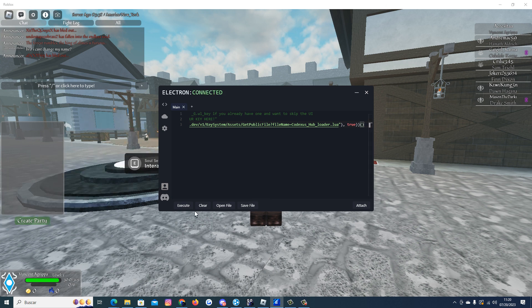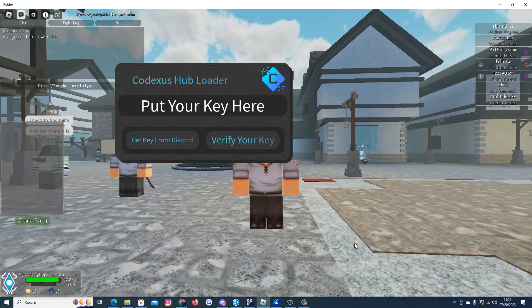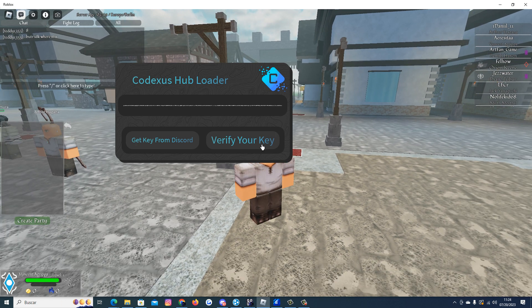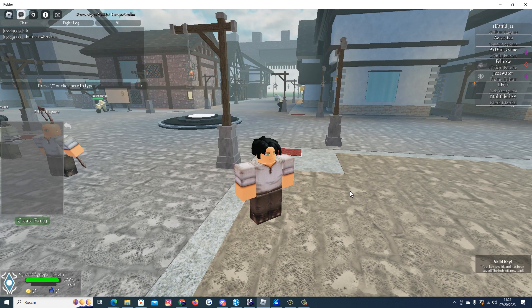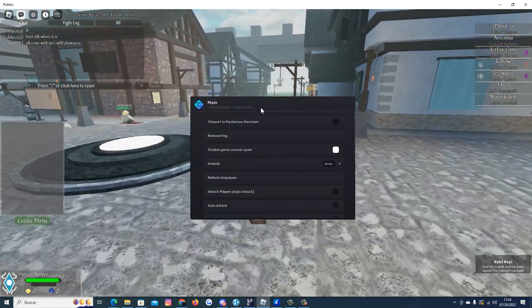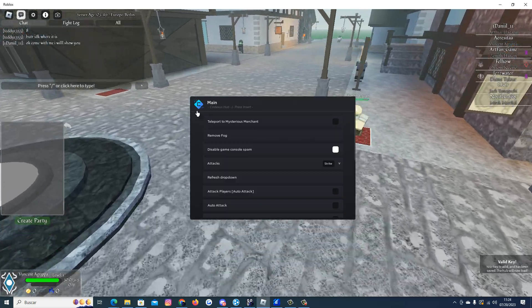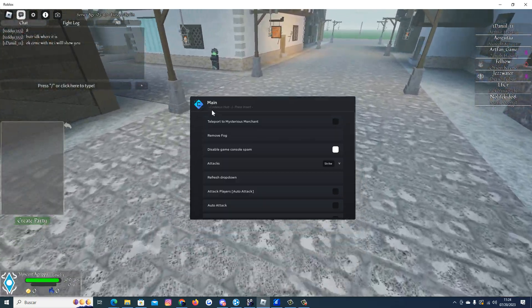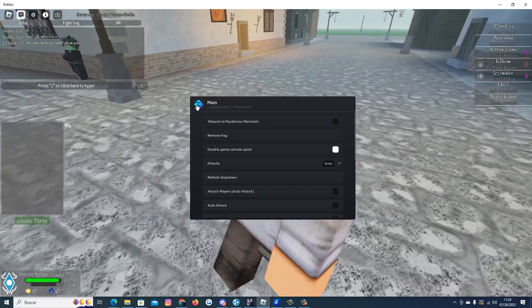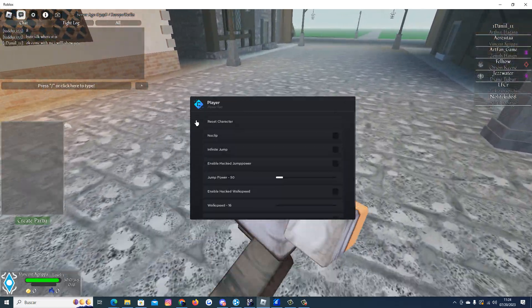Now execute the script — you will have to get a key, so I will go to get it. I am back and here is my key. And now as you can see the script is loading. If you don't have Electron it may crash you, so try Electron. Here we have the features and as we can see the script got updated.